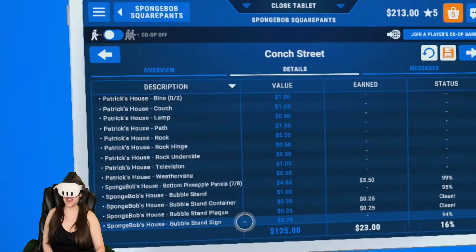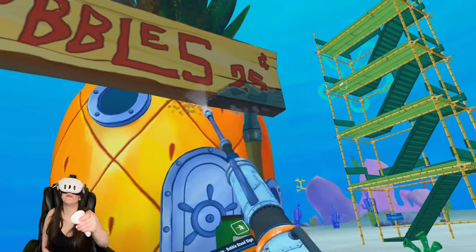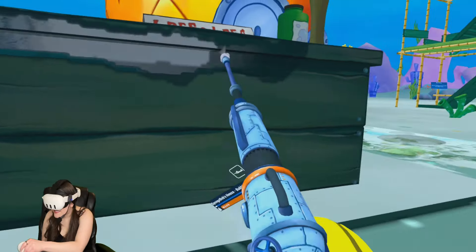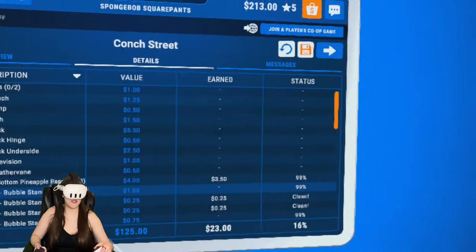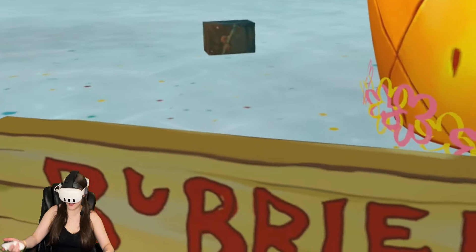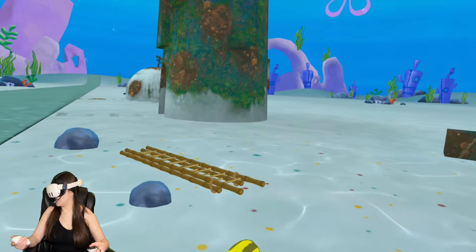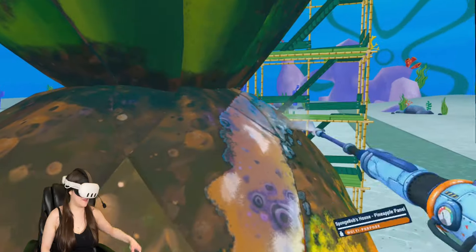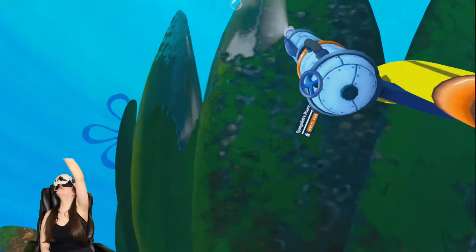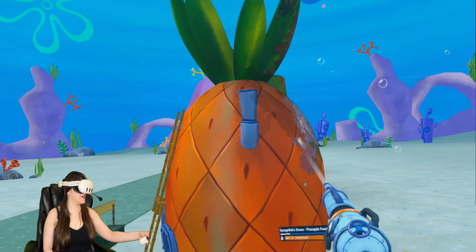It's the bubble stand sign that still needs some work. My guess is it's going to be underneath - yep, right there. The bubble stand is still only 99% clean and it'll drive you crazy wondering what you're missing. Crouching again - there we go! We have bigger ladders here. Climbing up is much easier. We're keeping the purple barnacles because they're pretty - they're the decor of the pineapple.